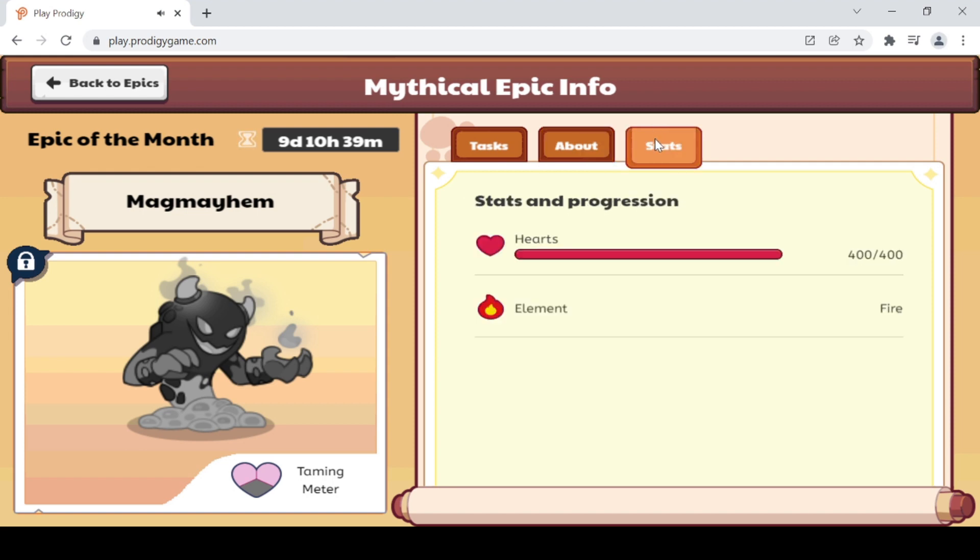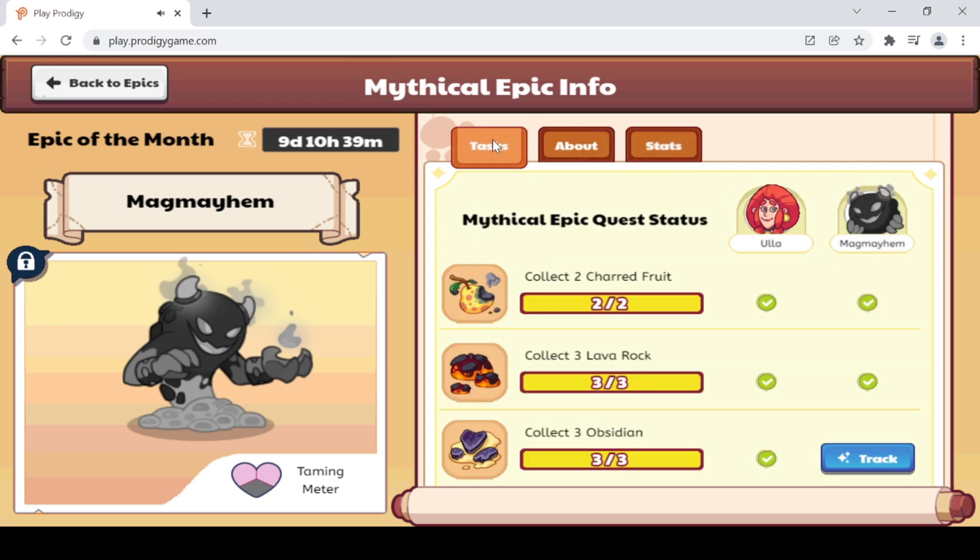Now we can go to About and Stats because we have her. He has 400 hearts? Are you kidding me? At least make it level 95 like I thought it was. Okay, let's go ahead and track Magma Ham now — we're going to claim him! I'm so excited. Let's go tame. I'm pretty sure he'll be down here somewhere. I don't see any sparkles at all — why don't we see any sparkles? Does it mean we don't know where he is?